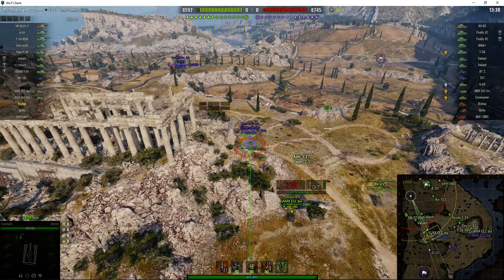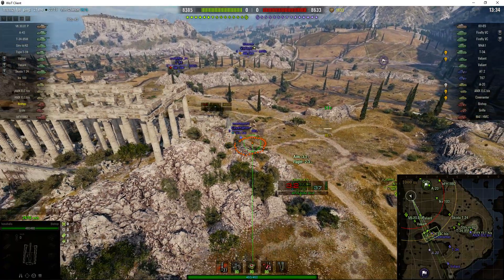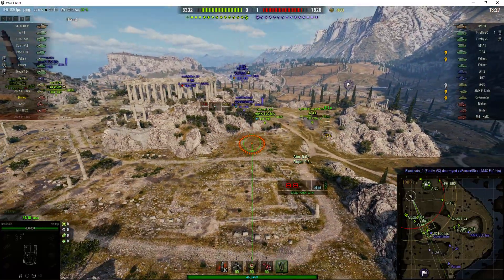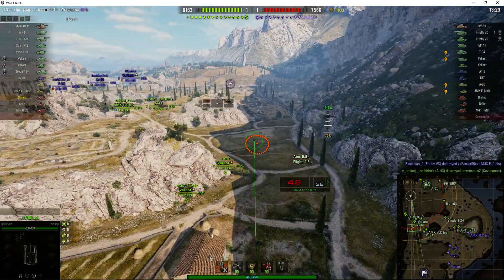You can see the flattened reticule - that's an indication he's at almost max range. He fires at the Covenanter and just misses. If he does hit that Covenanter he'll probably penetrate it and take it out with one round. He pulls back just in time to avoid the shot and in the end he gets taken out by the A43.